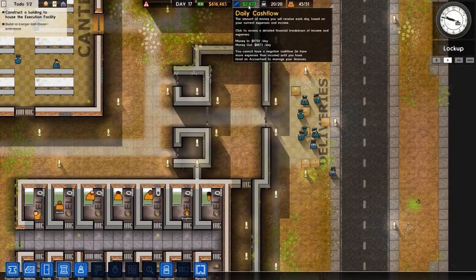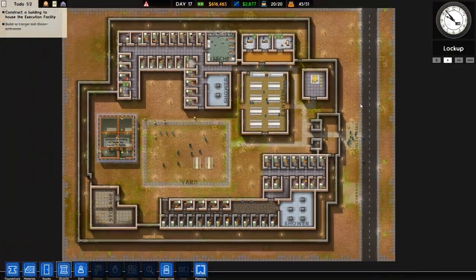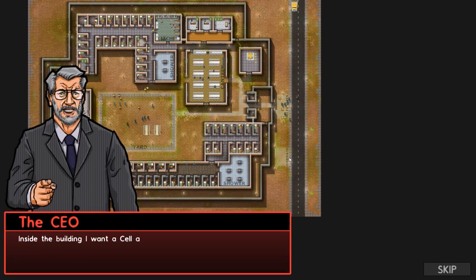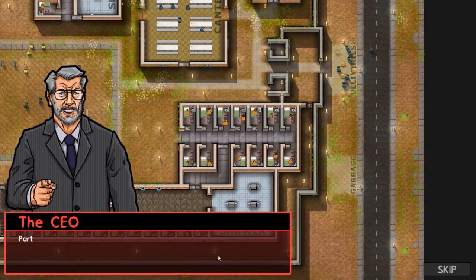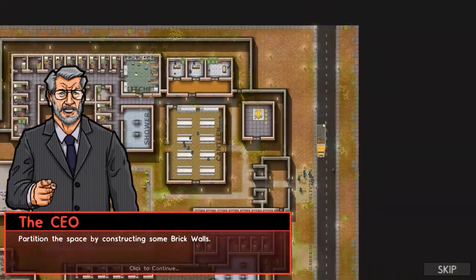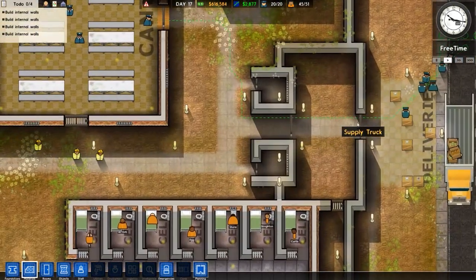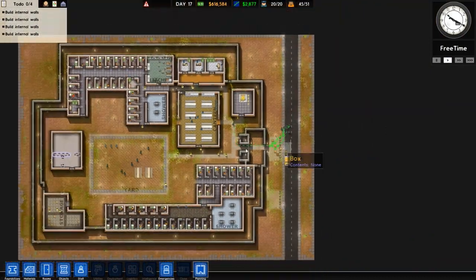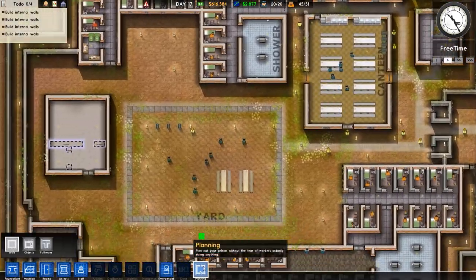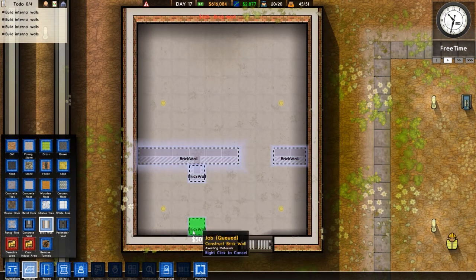Inside the building we need to partition the space by constructing some brick walls. There's a big clump of storage at the bottom and a little storage there too. Over here there are slightly bigger cells — slightly higher grading. I don't have patrol access because I need bureaucracy unlocked. I've got loads of money, so let's actually unlock finance and then legal as well. Brick wall all the way along, brick wall there, brick wall there, brick wall there — job done. That was quite simple and easy.